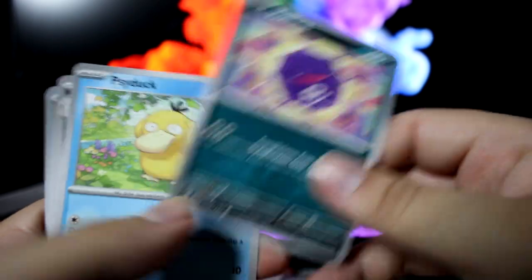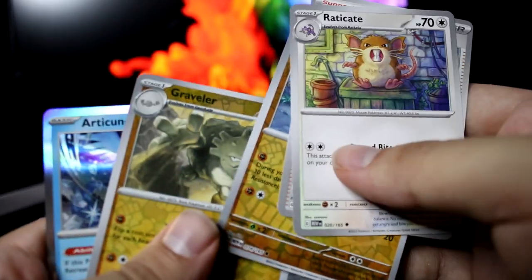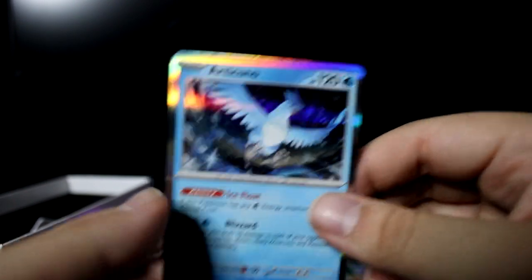Tangela, Coffin, Psyduck, Nidorina — don't worry, you will grow tits when you evolve — Graveler, Articuno. That's a bird.